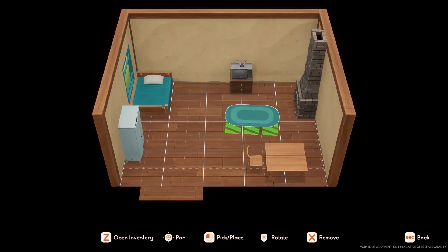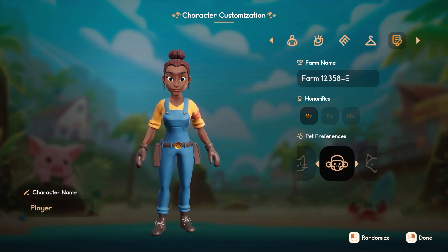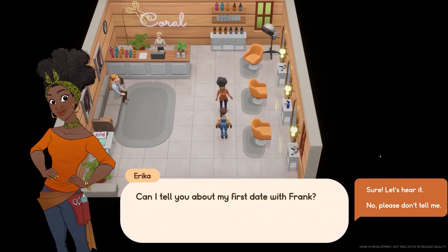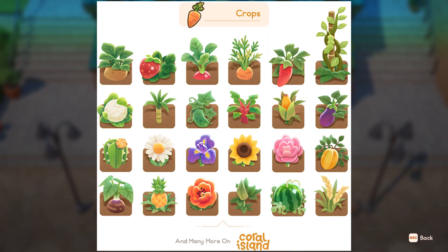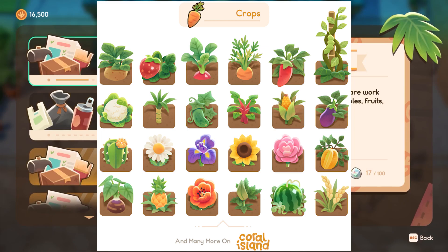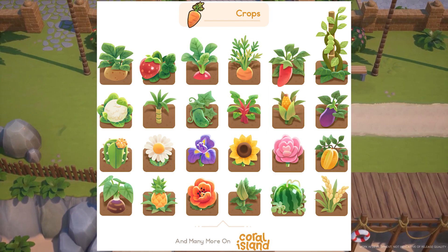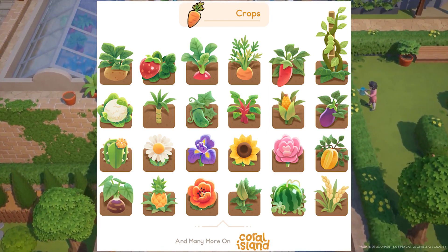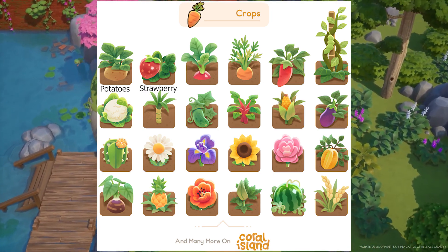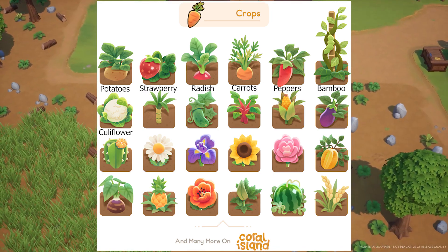Crops are seasonal, meaning they only grow during a specific season. However, some crops can be planted in multiple seasons and be re-harvested every several days. Here I'll show you an image from the Coral Island Kickstarter. I'm going to name off the ones I do know: potatoes, strawberry, radish, carrots, peppers, bamboo, cauliflower.